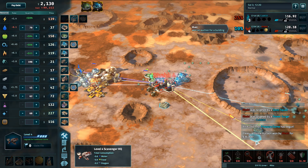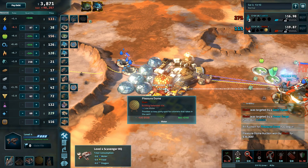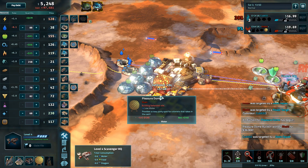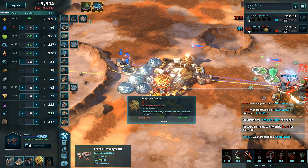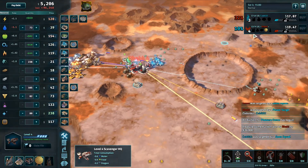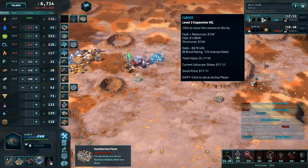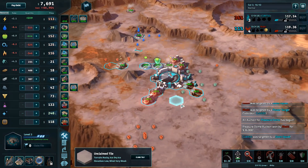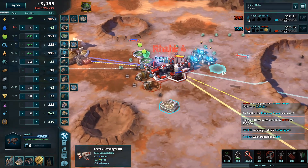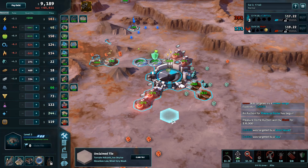She picks up the Pleasure Dome for $36,000, which seems like a lot — for a Pleasure Dome that's only making $148 and losing you $120 a second to debt. But Rahi can afford it with her Geotherm as could Qubit, so it's not too bad.